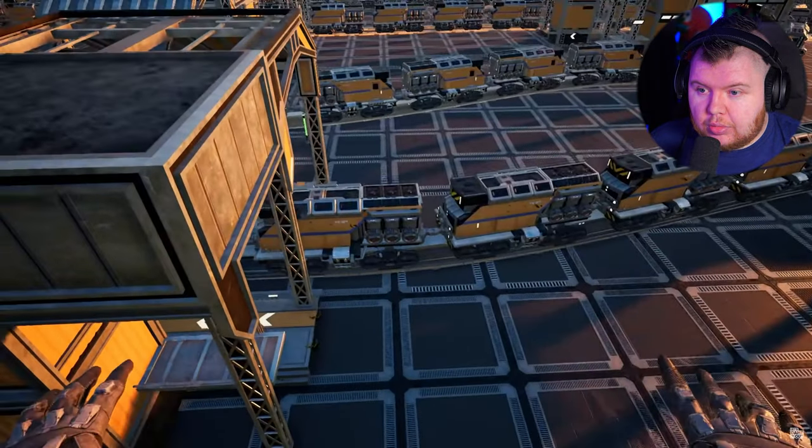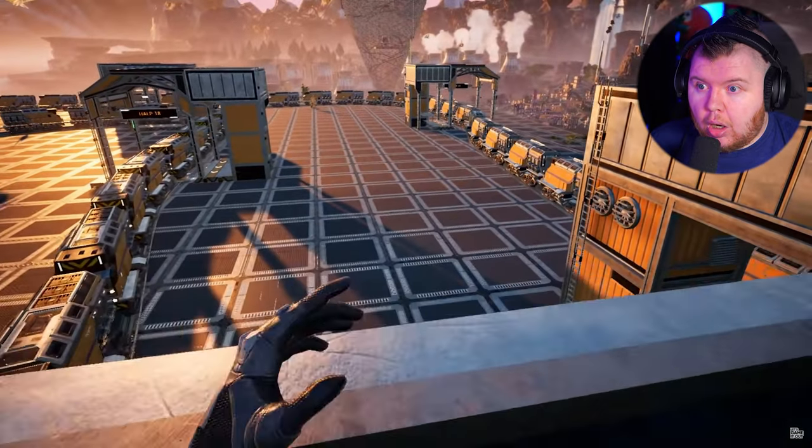I've got an idea how we can test this but I've got to build something real fast — hang on, it'll just take a second. Okay, here's test number whatever this is — it's essentially one gigantic loop that goes through all of these tracks. It's not particularly pretty or elegant but the whole point is just to generate electricity. Now we've added the trains — this is 188 trains.